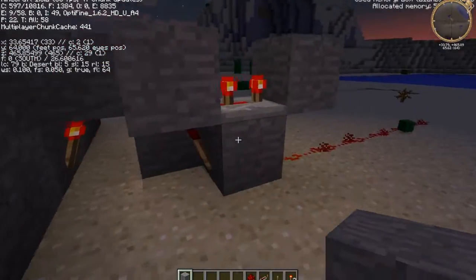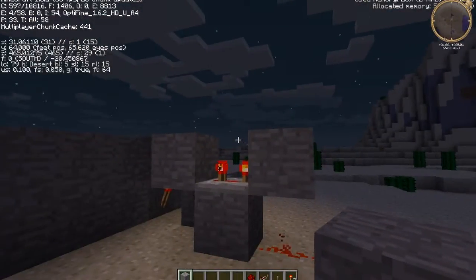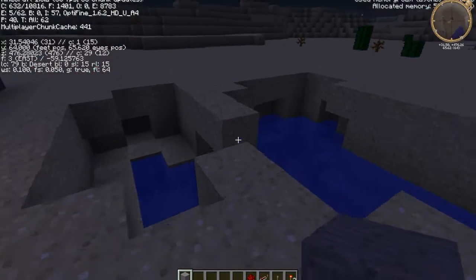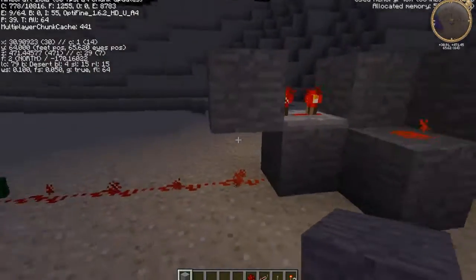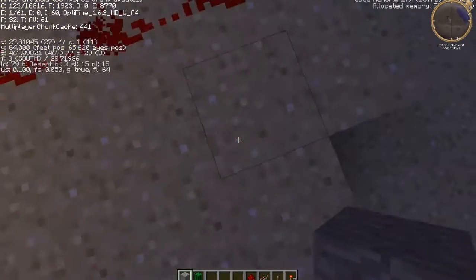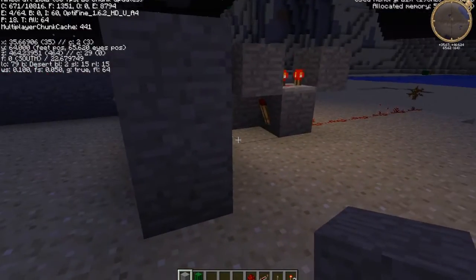I use this for my enderman grinder — I do hopper setups to bring items down so you don't end up with too many ender pearls, because enderman grinders give you way too many. So I put up a hopper system with this clock connected to it so it drops them into the void and you don't have as many ender pearls filling up your inventory.